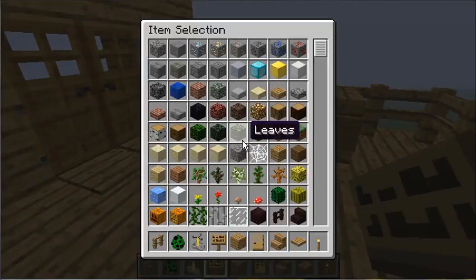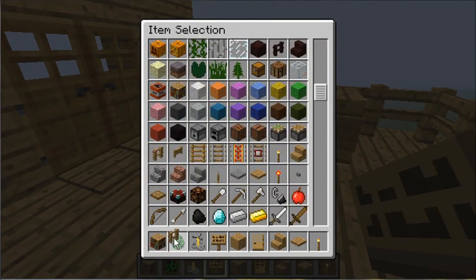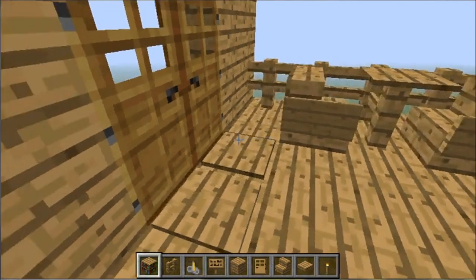There you go — you've got a nice little table set up. If you want to be a little more creative, you can add a bookshelf nearby to make it look a little bit nicer.